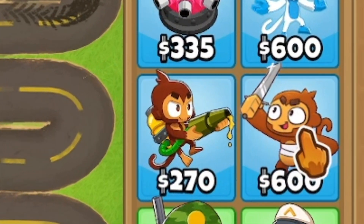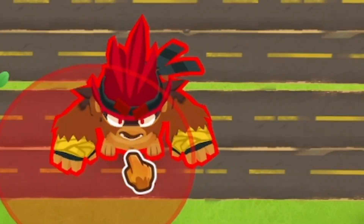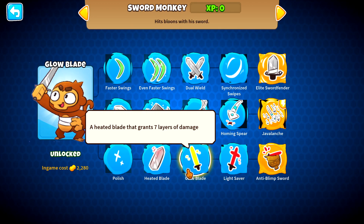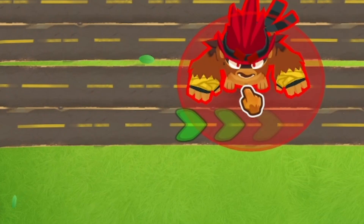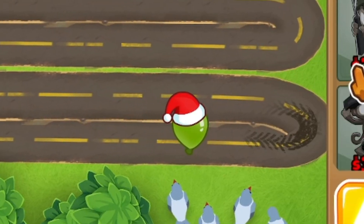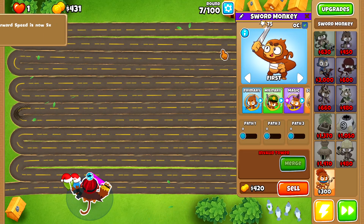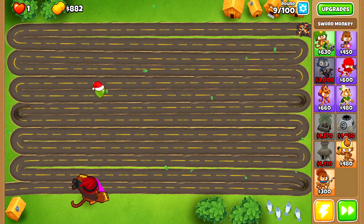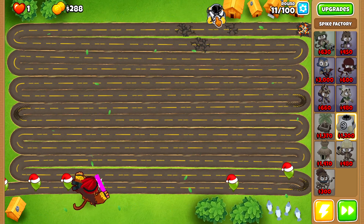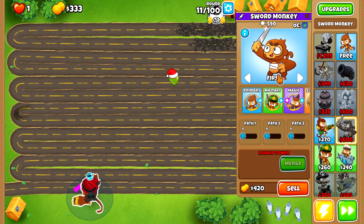We're back. Look at this — we have a sword monkey. Oh wait, that's Pat Fusty, not a little sword monkey. What do we got here? Some good drawings — I like this. Well, let's see what our sword monkey does. Oh yeah, look at him. Wait, you missed one sword monkey. All right, now we're back on track. We'll get the road spikes upgrade, and then I think we should get a spike factory just in case. Now we are cruising with our good friend the sword monkey.